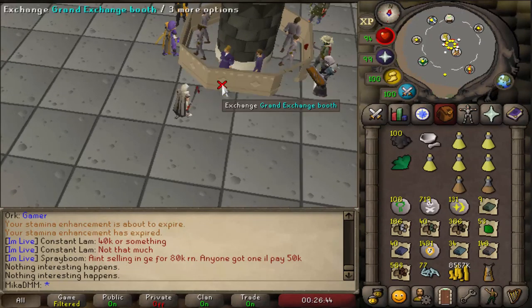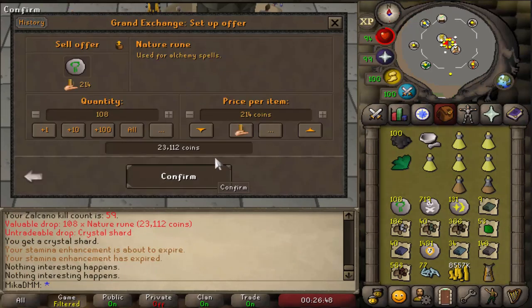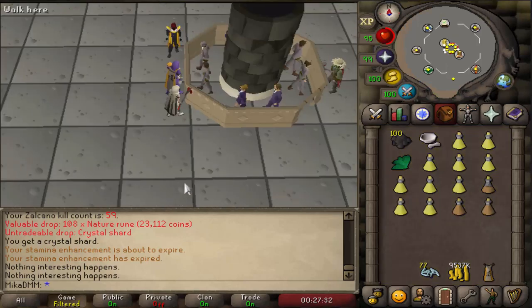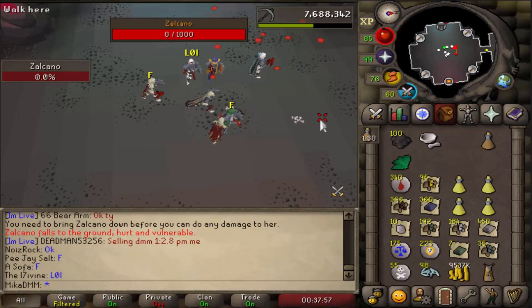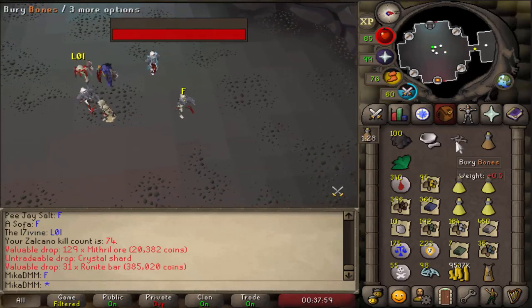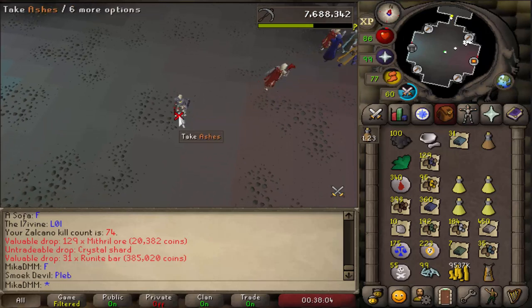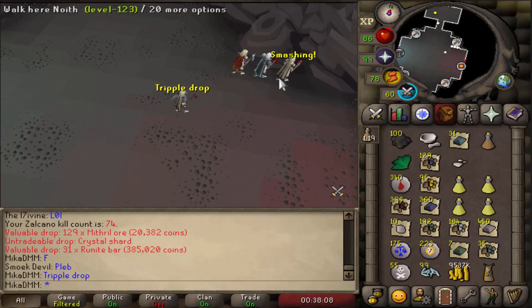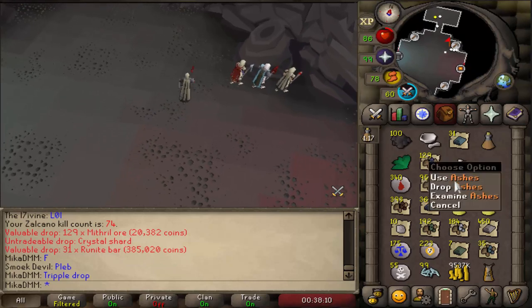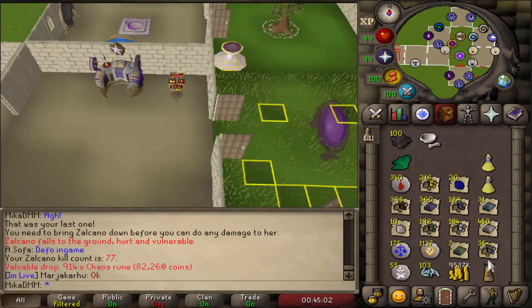It is time to sell stuff again. We are now on KC number 59. Let's go ahead and sell everything real quick. We are almost at 10 mil so far, so pretty decent. The way Zalcano works is when you are an MVP, you will get a lot better loot — and the way you see if you're MVP or not is whether you get an Ash. If you get an Ash, you are an MVP and your loot's gonna be nice.